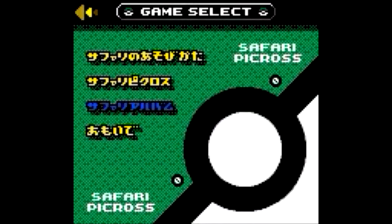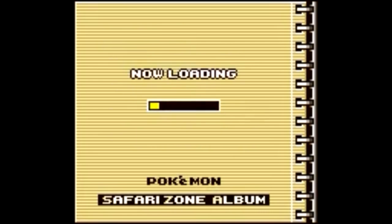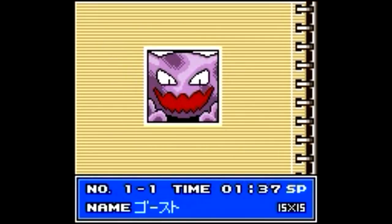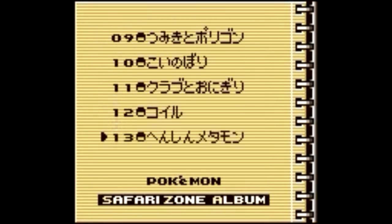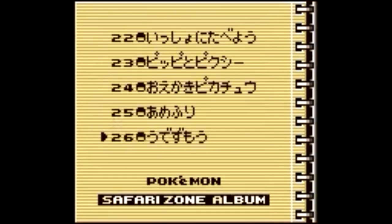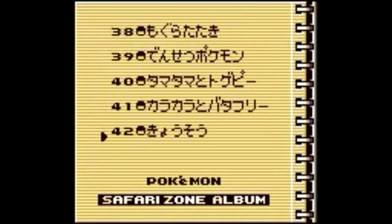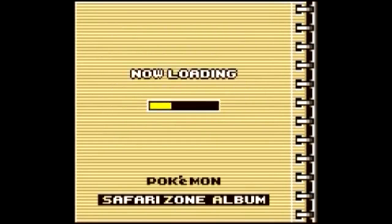Every picross we complete will appear in the Safari Album, which functions the same as the Pokédex — showing every picture unlocked, with options to retry and print. There are 51 Safari picrosses in the album. In total, 15 Easy Picrosses plus 151 Pokemon Picrosses plus 51 Safari Picrosses equals 217 picrosses to complete, which is a good number for a Game Boy Color title.